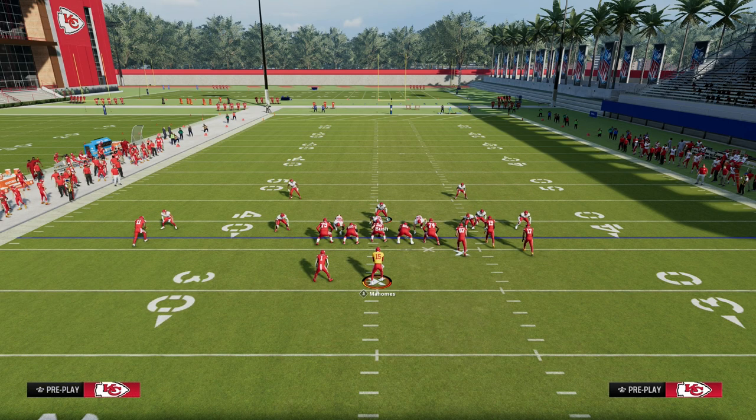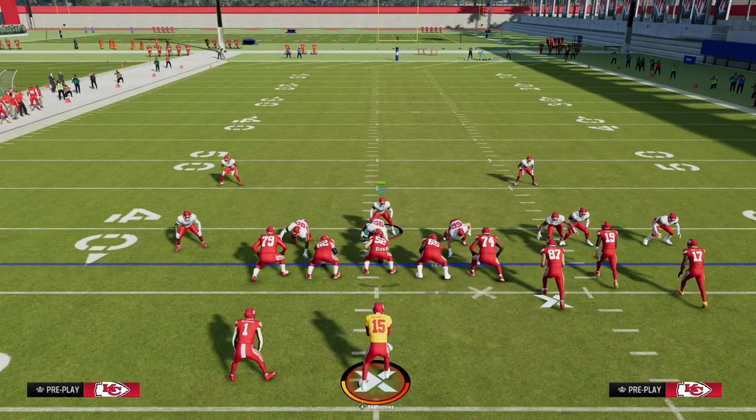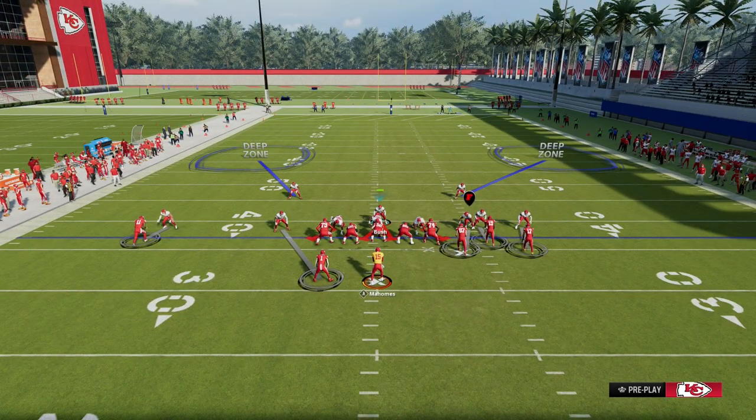You're going to shade your coverage inside and underneath. You can crash out if you want to — I like to crash out, crash the defensive line outside to kind of slant those blitz angles and create a one-on-one for my nose tackle.